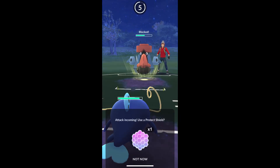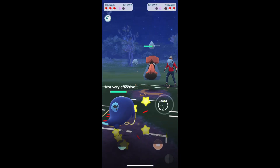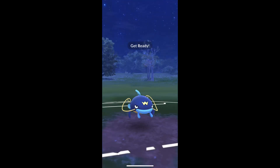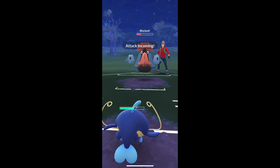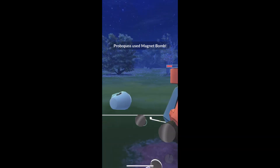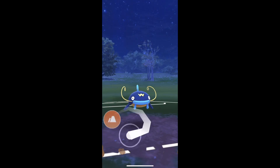We get the shield there on Probopass. We're not gonna shield up anything that Probopass has to throw at us — everything will be resisted, I believe. Building up extra energy, I just wanna make sure I have enough to hit the next mon that comes in. He actually double shields. So I'm saving up some more energy. Rock Slide not gonna do it. He switches into Azumarill.